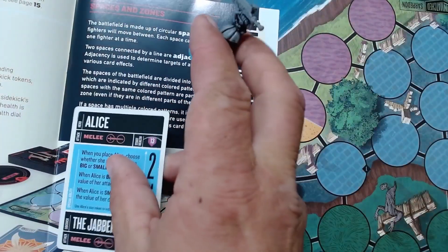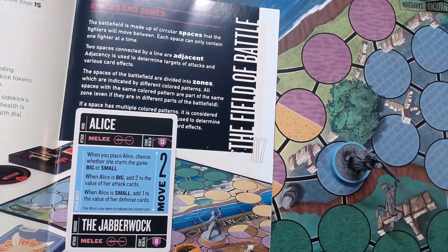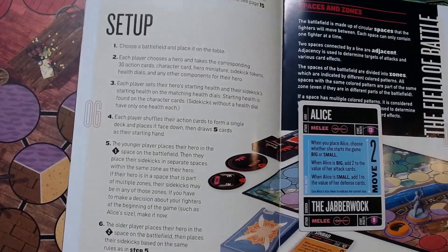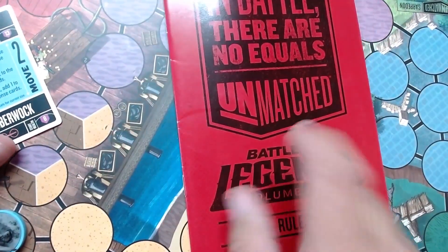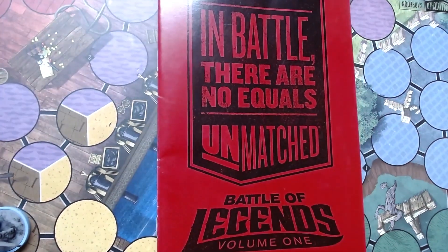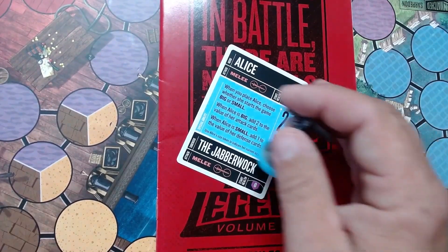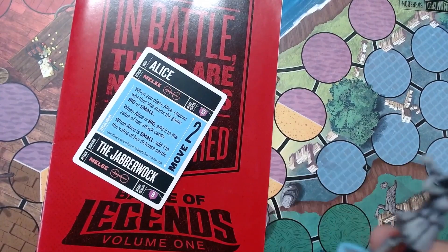I think it's complicated by the fact that most of the time, especially in online play, we tend to place right away and then draw — but we're actually placing out of order according to the instructions. This is a case where the rulebook has the relevant information, not just the character card. The rulebook makes it very clear that you draw the cards first and then Alice gets to choose her size.